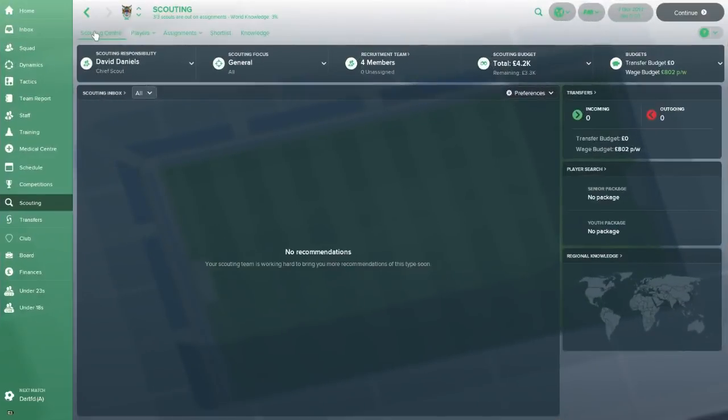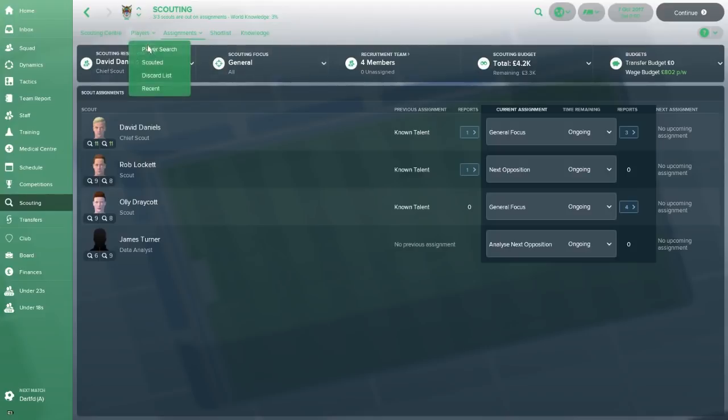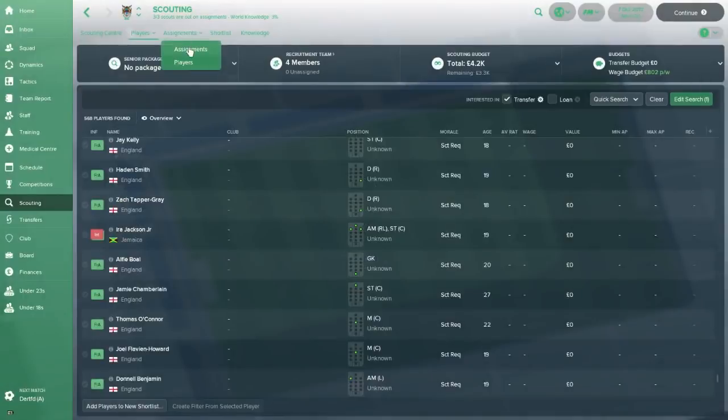So that's how you would scout for a bigger team. Now let's do the other end of the scale — this is Bognor Regis, a Vanarama South club, the complete opposite end. If we go to Player Search, the scouting budget is an absolute pittance. I think the actual scouts at Manchester City get paid more in a week than the scouting packages here cost for a year. There are no scouting packages because this club cannot afford them, which makes things a lot more complicated.